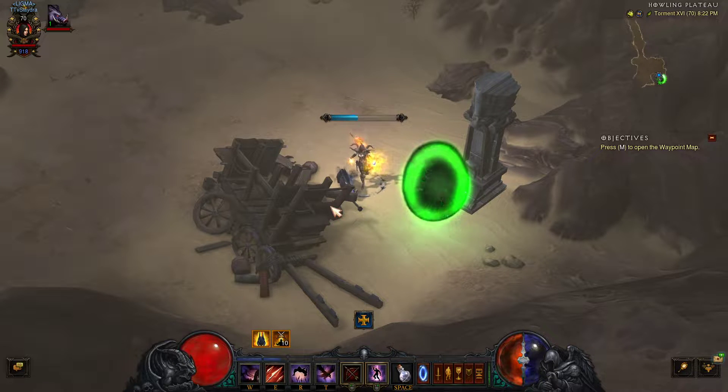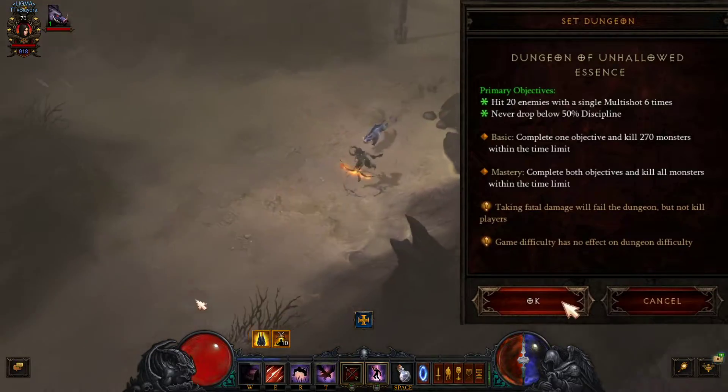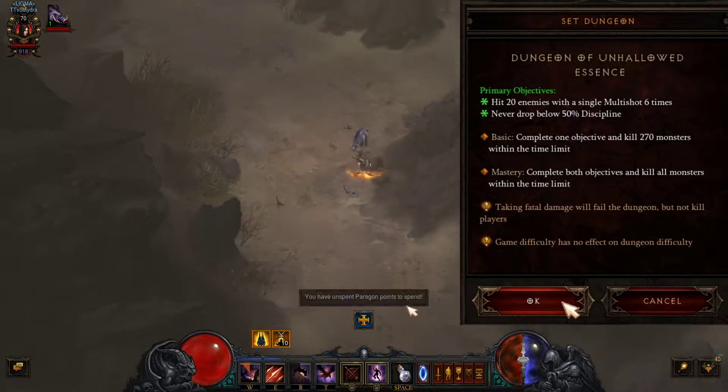We'll go ahead and show off the full walkthrough here, and let's pop up the objectives. The objectives are going to be to hit 20 enemies with a single multi-shot 6 times, and then never drop below 50% discipline.